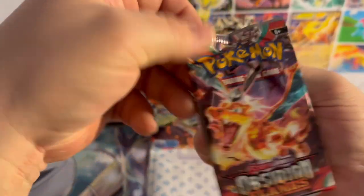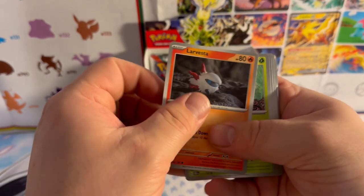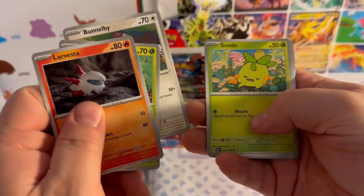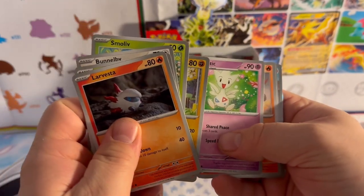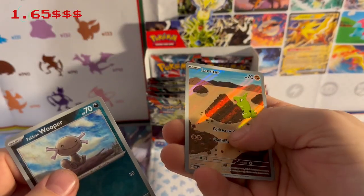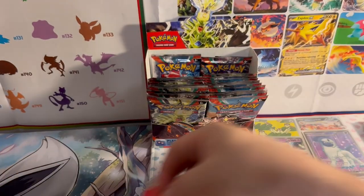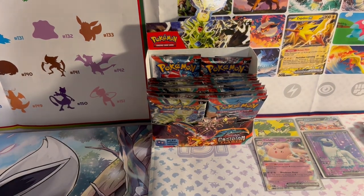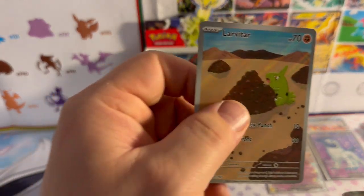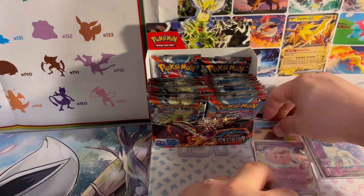Charizard pack — we started off strong and here we are. Code card. Larvesta, Rolycoly, Bunnelby, Sneasel, Pupitar, Togetic, Ninetales, reverse holo Palafin, reverse holo Rampardos — I knew that'd be a nice card — holographic Geeta, and a Fire Energy. And a sleeve for our lovely illustration rare Larvitar — put it right there with Pidgey.